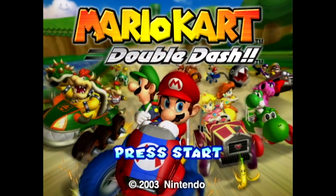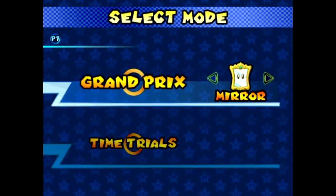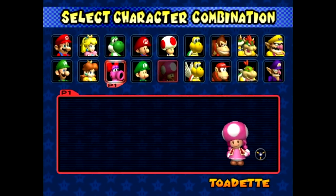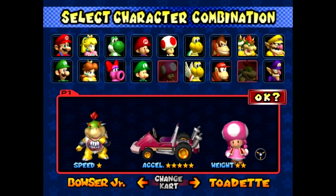Hello, welcome back to Mario Kart Double Dash! Today we're continuing the mirror mode mania with the Flower Cup. Last episode we started with the Mushroom Cup. Today we're also going to be playing with Toadette and Bowser Jr. - seems fun to me. I'll use a brand new Toadette cart that we just unlocked in the last episode.